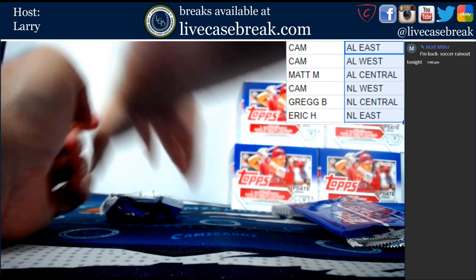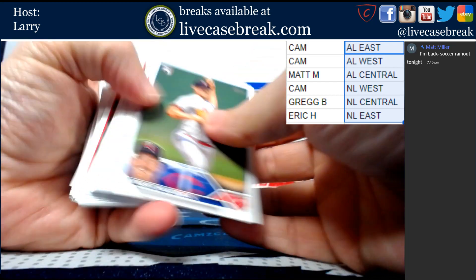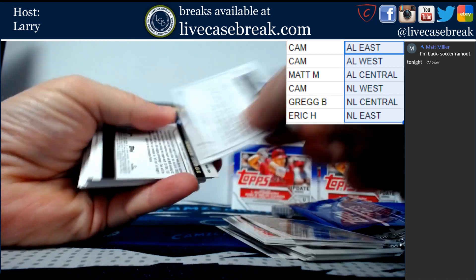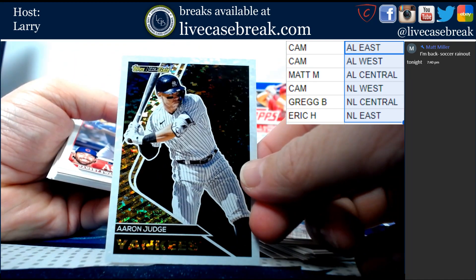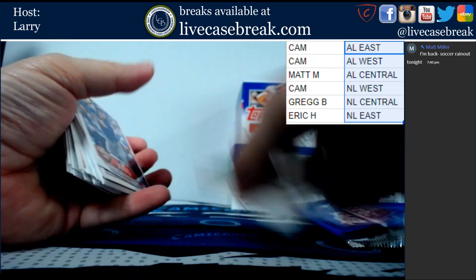Last pack - will we get maybe a bonus auto? Casey Schmidt gold foil and a Black Gold Aaron Judge. And that is all she wrote for Update.